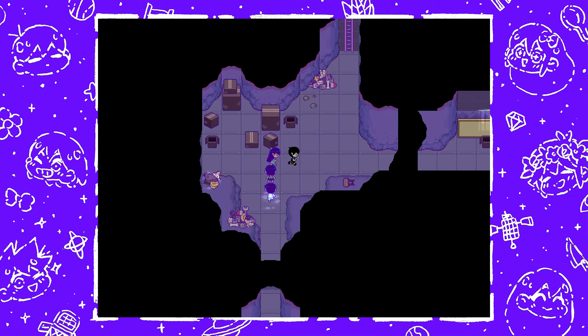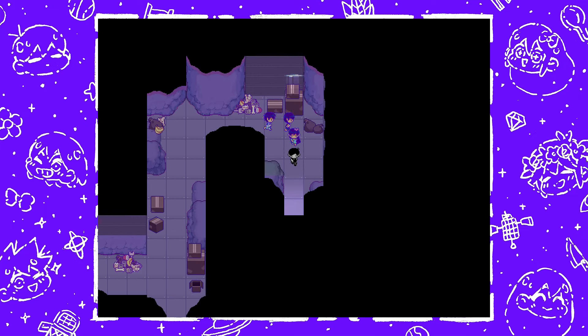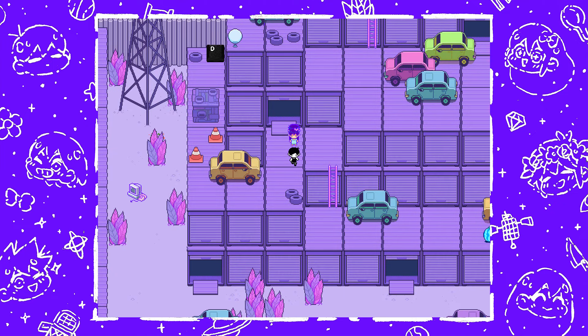The D key is next, found at the Otherworld Junkyard. This is the first unnecessary key. You'll need to climb the Garbage Mountain found before the chase with Rosa.